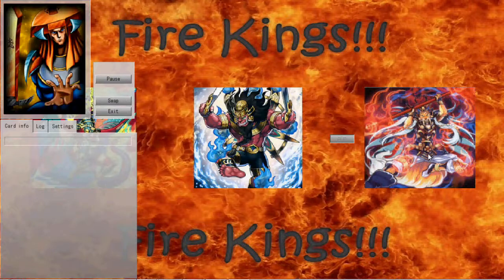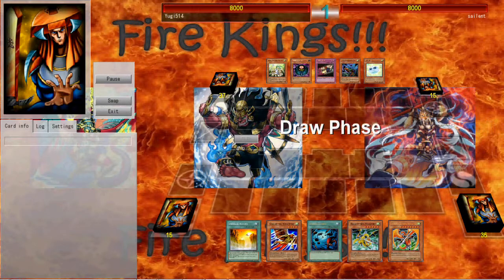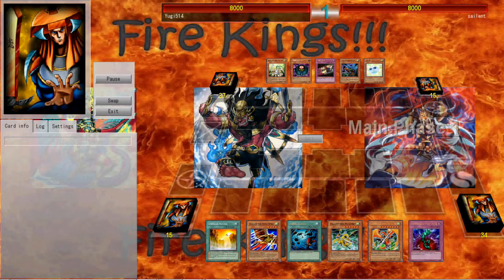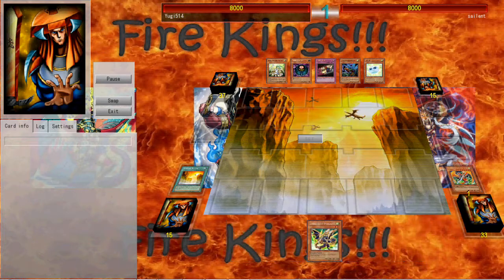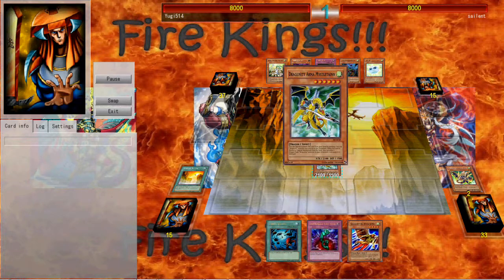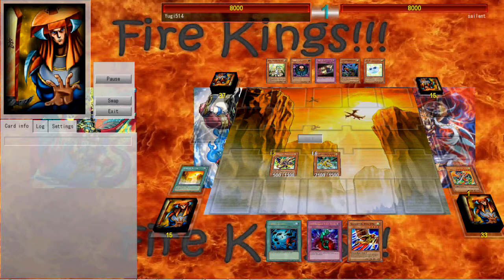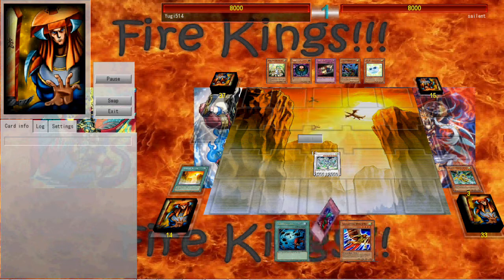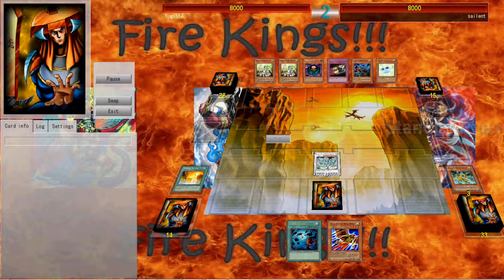I've been seeing a lot of Gustos lately. I send my Labryton's Grave to summon my Phalanx, and I'm pretty much going for the first-turn Stardust, which is basic Dragonity stuff — going for that first-turn Stardust. Just end turn. That's pretty much basic generic stuff — going for a first-turn Stardust.